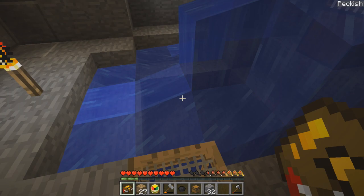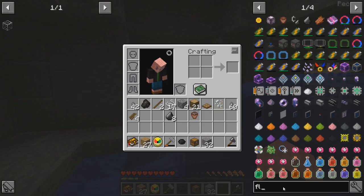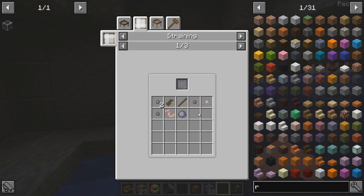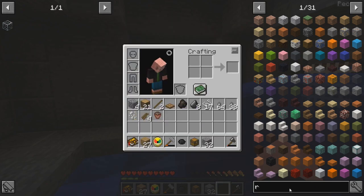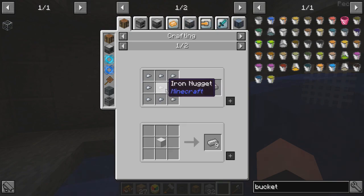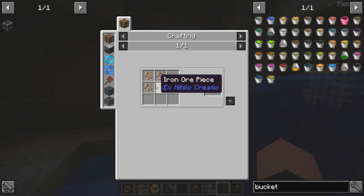Then we could make that a puddle, or like we could fill this up with water somehow. Can we make any kind of buckets? I do have like an ore something — tin ore piece. R for recipe. No. Andesite pebble — I think that's showing me the wrong stuff. Let's back out of there, tin ore. Let's type in the word bucket. From iron ingots. Let me right click. Iron ore. Iron ore chunk — where does an iron ore chunk come from? Four iron ore pieces.